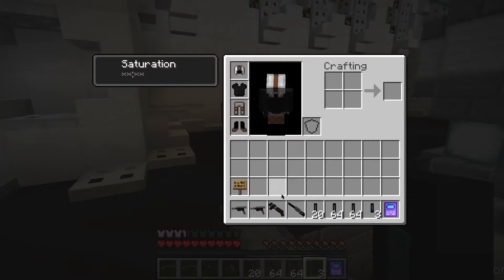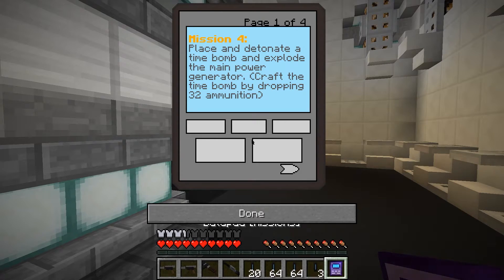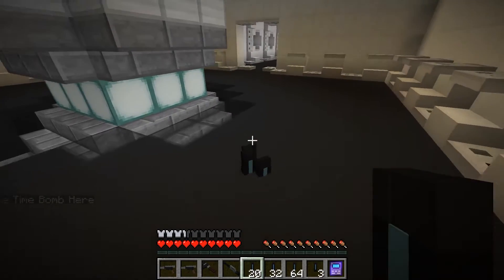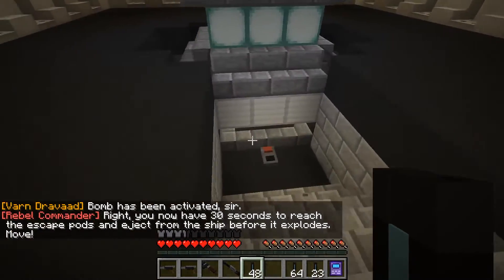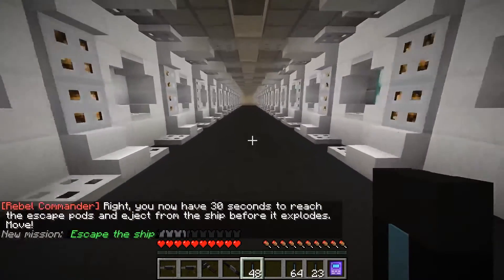So I can make one out of 16 ammunition packs. Craft the time bomb by dropping 32 ammunition. So drop it. I think I have to drop it on this. Bomb has been activated. I didn't even drop them all. Now you have 30 seconds to reach the escape pod and eject from the ship before it explodes. Move.